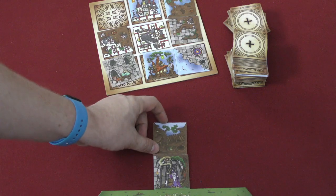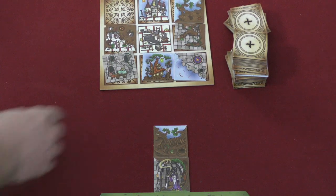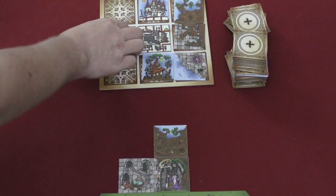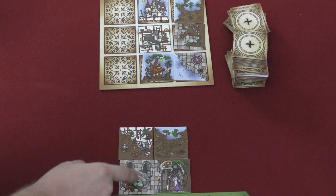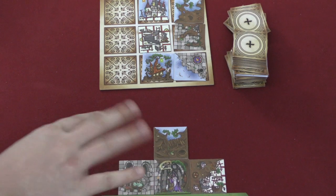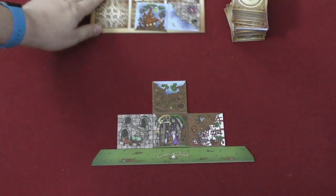Once you take a piece, you can add it to your castle. And here's the thing — you can rearrange your castle anytime you want. You can move pieces around as you get new tiles. You just have to make sure that all the sides match. For example, tree doesn't match castle, so you'd need to rotate or reposition. You can rearrange the different tiles and put them any way you want.